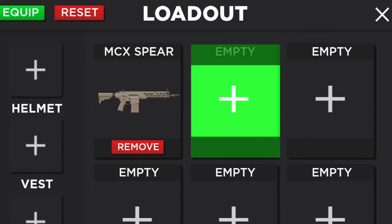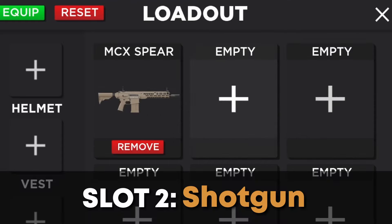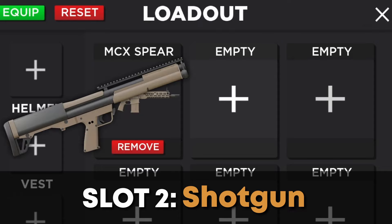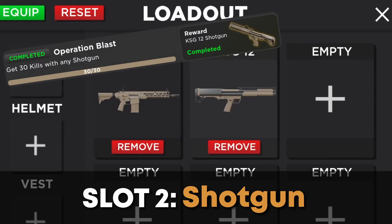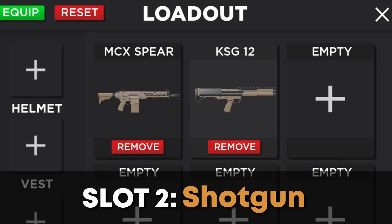Your second slot should be reserved for a shotgun. These are really helpful in short-range fight scenarios. Currently, there are only three shotguns in the game: the KSG, Spaz, and the Remington. The KSG is by far the best shotgun; however, it does require an operation to complete, so if you don't have it unlocked, use the Spaz shotgun.